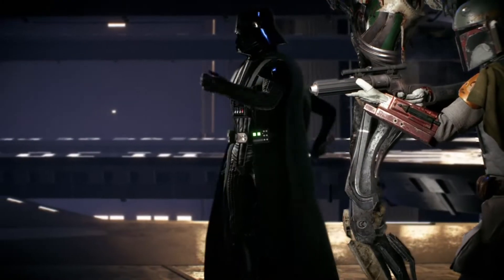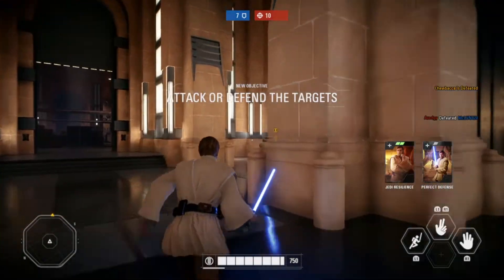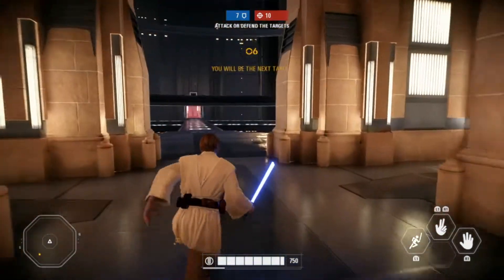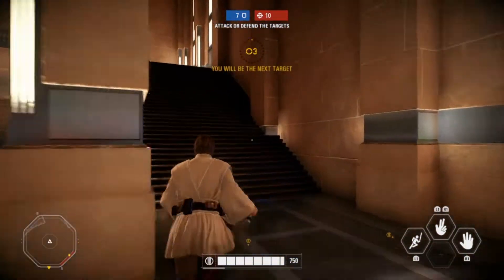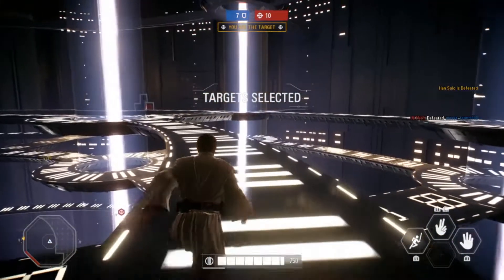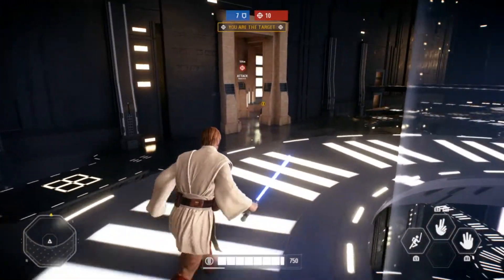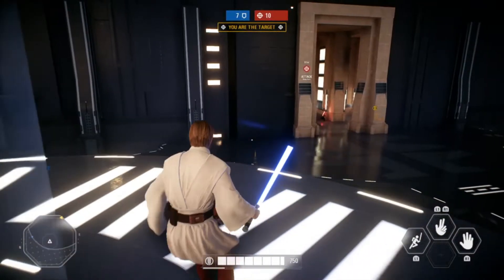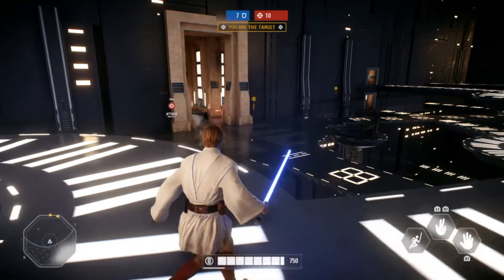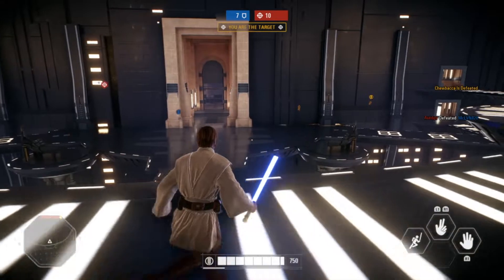The second ability is Restrictive Mind Trick. I really like what this does. When I first saw it I thought it would be a lot like Rey's mind trick, but it doesn't act like Rey's, which I actually like. Rey basically sends the person into an all-out, I-don't-know-what-I'm-doing mode — the character just moves around, can't use abilities. On a narrow platform they'll just walk right off. Obi-Wan's version doesn't have that luxury.